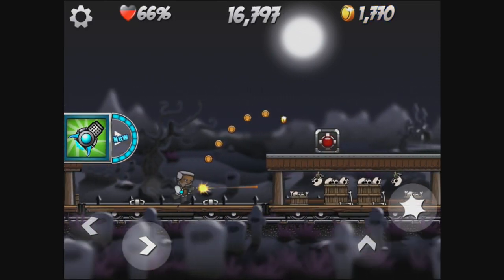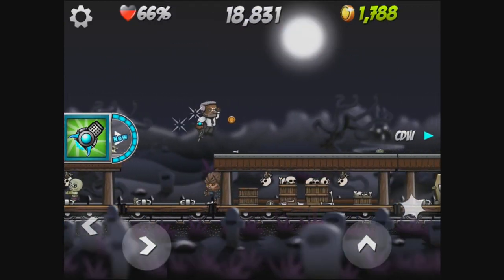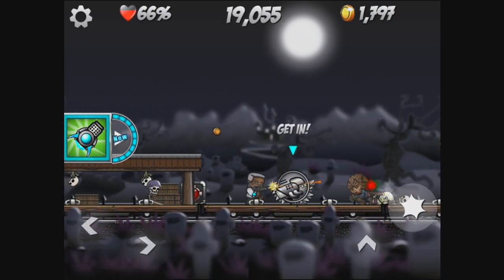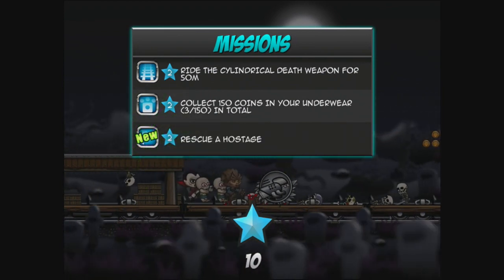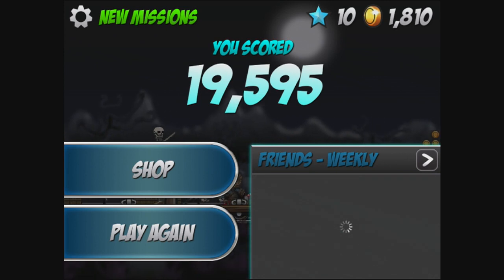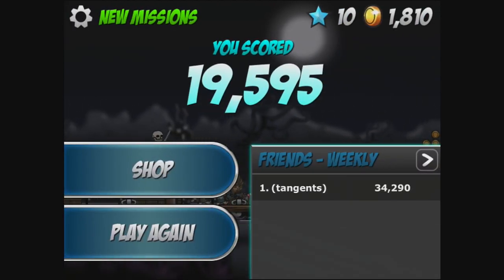Hopefully if I can make it to the boss I'll show you that in practice. We completed the zombie kill mission — that's cool. And the cylindrical death weapon is coming up — it looks like a little vehicle of some description. We almost made it to it; it looks like a vehicle you'd drive around and mow down some enemies. The game does give you a score, has online leaderboards and achievements to unlock. I have 10 stars — stars you get for completing missions, each of which has a star value attached. I've also got 1,800 coins.